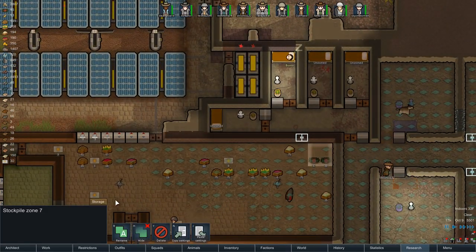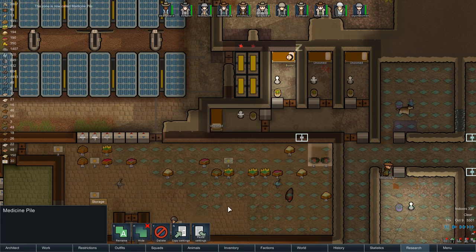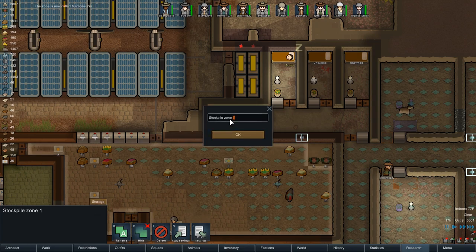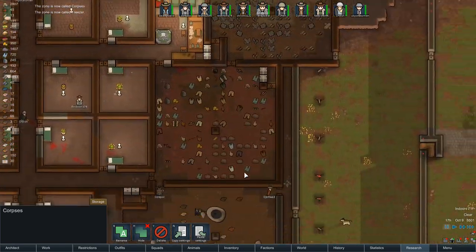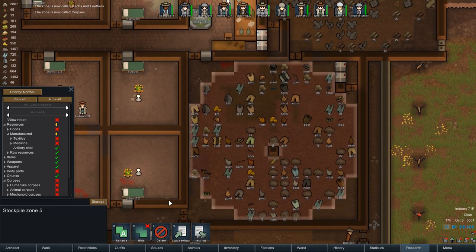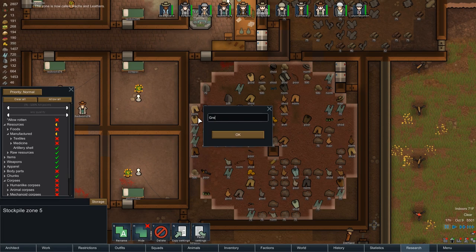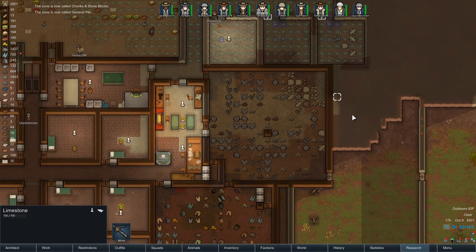The medicine's been moved over to this stockpile - very nice. We're going to rename the stockpile to 'Medicine'. Naming the other stockpiles: the fridge/freezer, corpse room, mechanoids and leathers, general stockpile, chunks and cut stone.